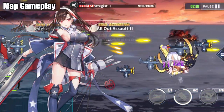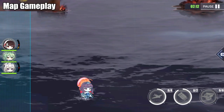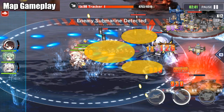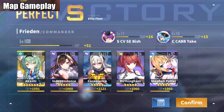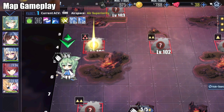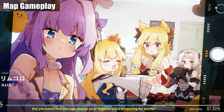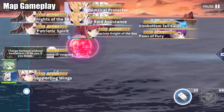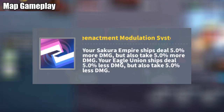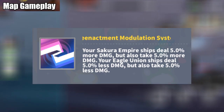Similar to most event maps, your fleets are restricted with tile movement and there are Siren enemies that will roam and engage your fleet. There will be submarines in all of the maps and there are plenty of them. If the level of your fleet is lower or equal to the enemy, better bring at least one destroyer with ASW equipment. But if you use all your overleveled ships, enemy submarines are not an issue. There are also buffs and debuffs to your Sakura Empire and Eagle Union ships across all maps, though it is negligible to be honest.